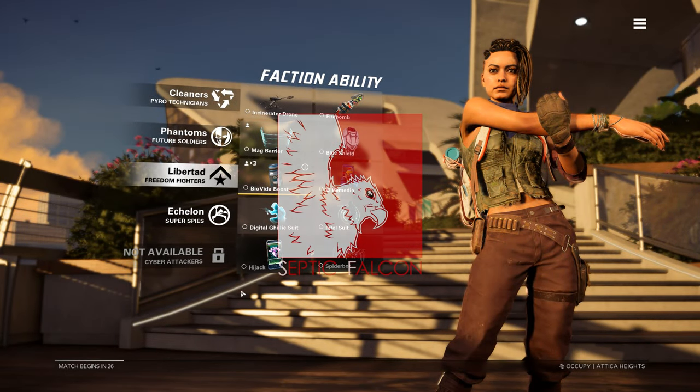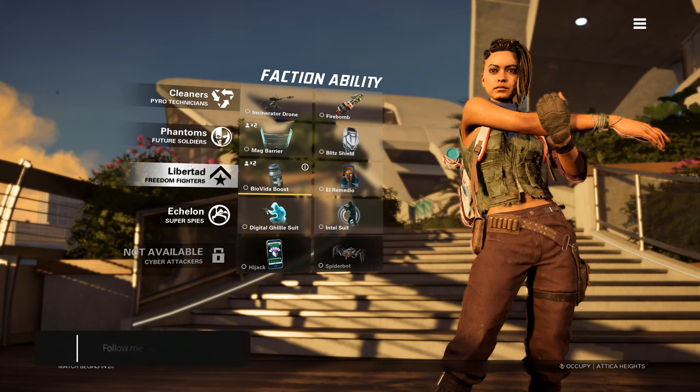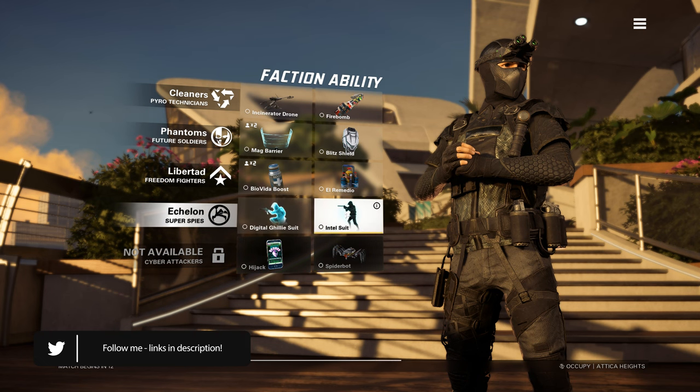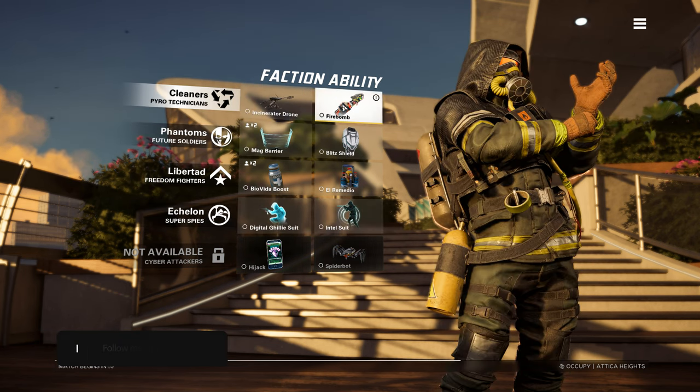Today we're going to check out XDefiant from Ubisoft, their new small arena hero shooter. We've got factions from different Ubisoft titles: the Cleaners, the Phantoms, Libertad from Far Cry, and Echelon from the Splinter Cell series, and you have different abilities with these different factions.